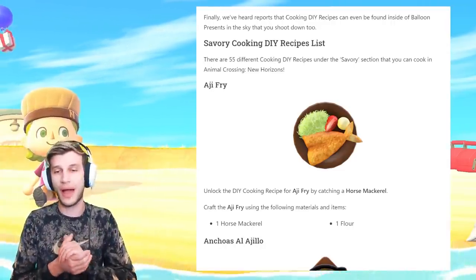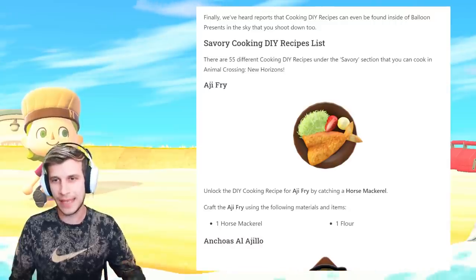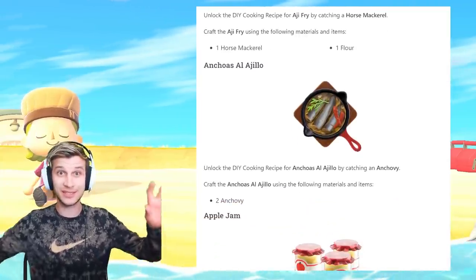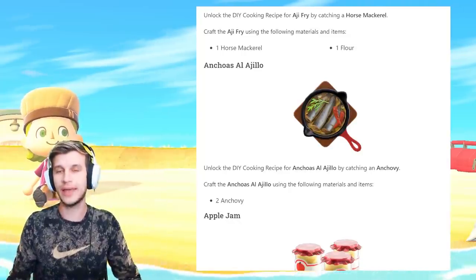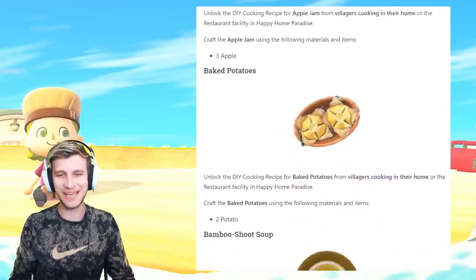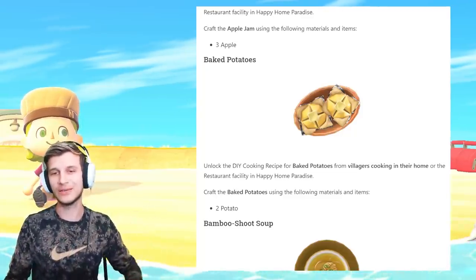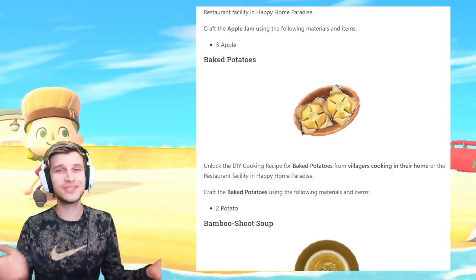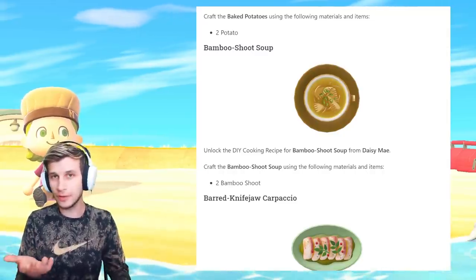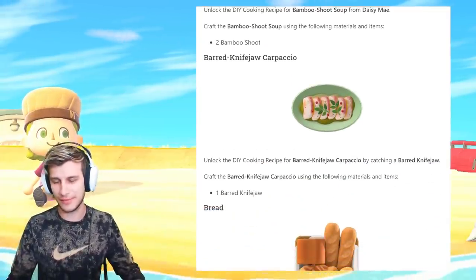Let me know which of these is your favorite in the comments. The aji fry requires the horse mackerel — I love that fishing has a new purpose. We got the anchovies al ajio, forgive my pronunciation, I'm really hungry. This one requires the anchovy. Apple jam — that's just three apples. Baked potatoes are found by villagers cooking in their home or the restaurant facility in Happy Home Paradise. Bamboo shoot soup is from Daisy Mae — she actually drops off a little knowledge from her cookbook.